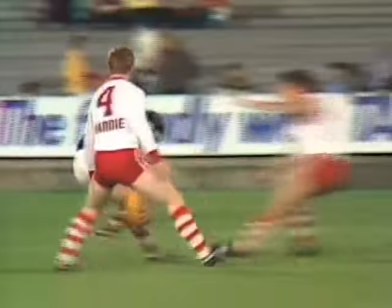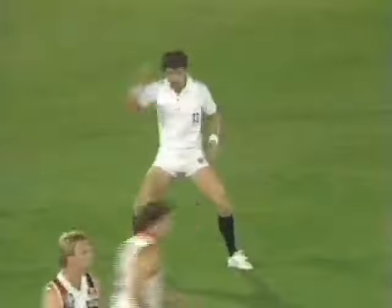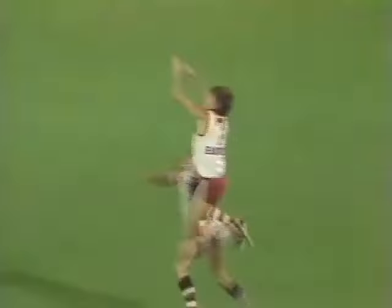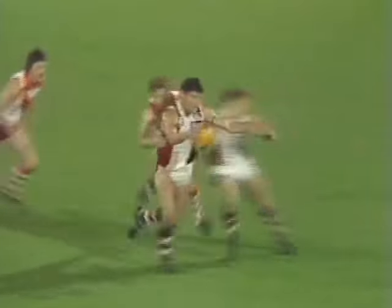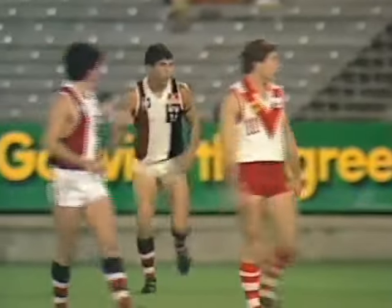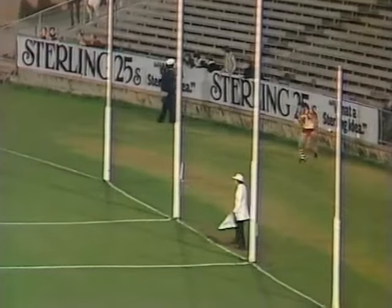Nobody gets a tap out from the bounce. Going through is Morwood, well tackled — too high though says the umpire, and Morwood will take the free kick for St Kilda, assisted by a 15 metre penalty against Vasoli. Morwood plays on, a long kick up towards half forward. Barrett couldn't take the mark, Mace does — plays on, a shot at goal. And it is one behind. The difference now 11 points at VFL Park.